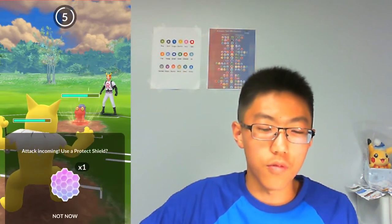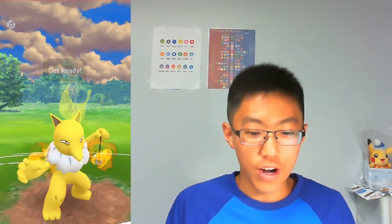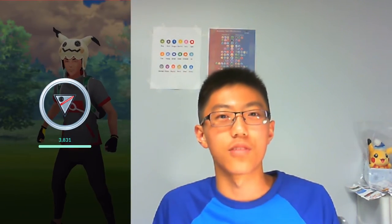Greedent is going to have a very good matchup against the Shadow Alolan Marowak. I no-shield the Rock Tomb because I knew he was going to throw it. Going for a Shadow Ball — this will do a good amount of neutral damage to the Mawile. It's not enough to take it out but Confusion should do it. Mawile throws an Overheat which takes out Greedent, but we're able to one-shot the Mawile with Bullet Seed. The opponent knew it was over and left the match — GGs!